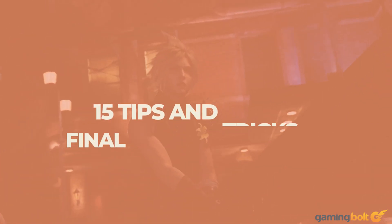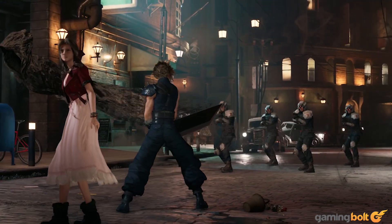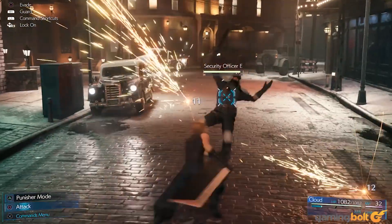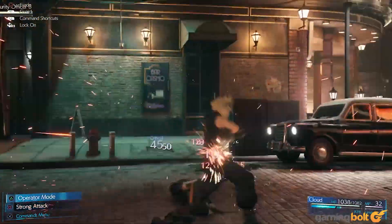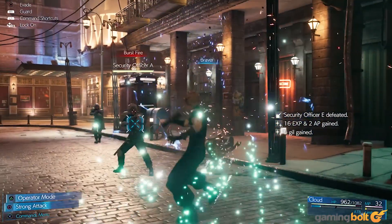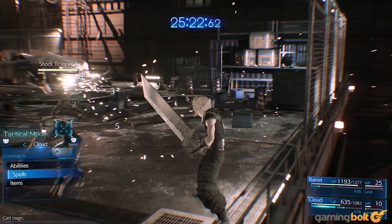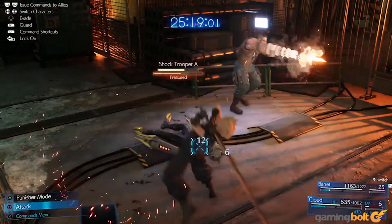After many long years of anticipation, Final Fantasy 7 Remake is finally out now, and it's exactly as good as we'd all hoped it would be. It is also very mechanically dense, especially from a combat perspective. Going into it for the first time, all the systems you have to get to grips with might prove to be a bit overwhelming. Don't worry though — here we've compiled 15 tips and tricks that should help you get up to speed with the game's fundamentals pretty quickly.